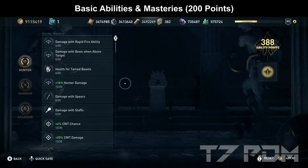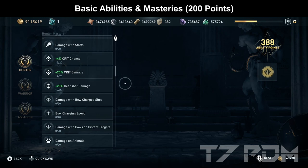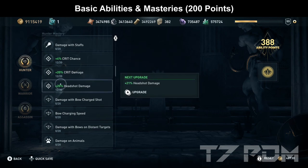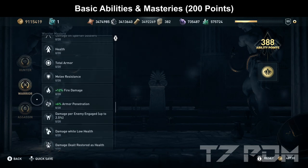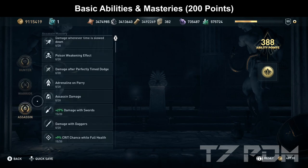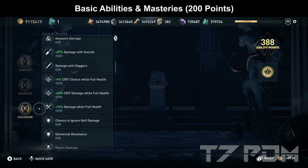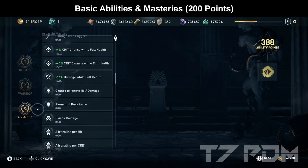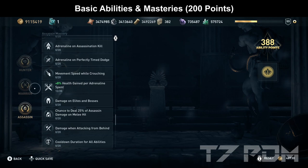For the basic mastery point distribution, put 12 points on hunter damage since we convert that damage to warrior damage. Then 12 points on crit chance, crit damage, and headshot damage. In the warrior tab, go for 12 points on warrior damage itself, then 8 points on fire damage and 8 points on armor penetration — you can skip those if you're short on points. Most importantly, 15 points on damage of swords, 15 points on the crit stuff, 12 points on damage while full health, and 12 points on health gained per adrenaline spend — that last one is optional. If you also skip armor penetration and fire damage, you might only need 170 to 180 points to make this build.